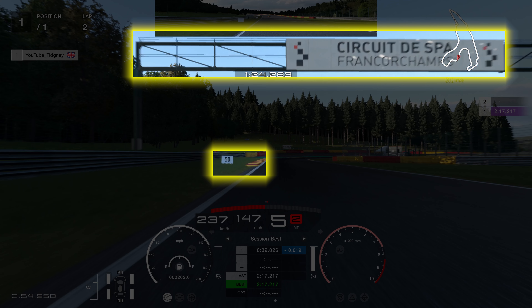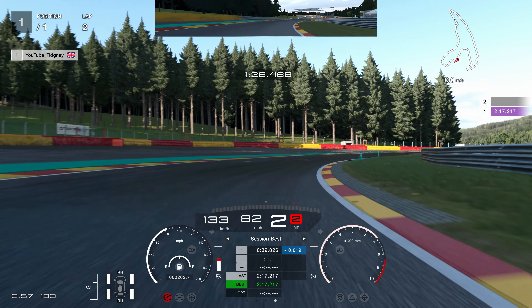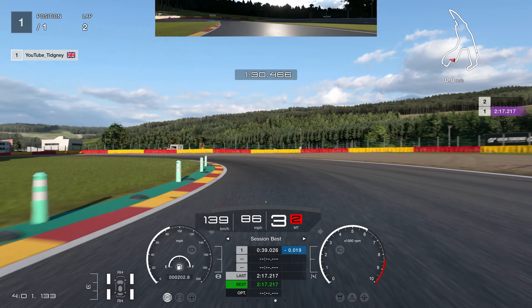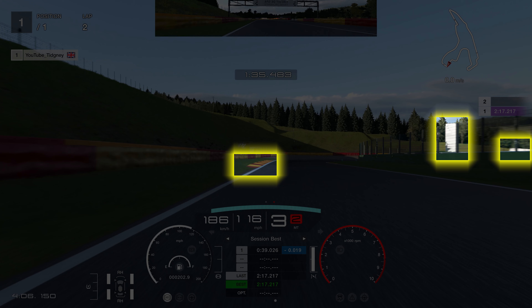As we head towards the long chicane, you can use the gantry or the start of the kerb. I'm actually braking in between those — as the gantry disappears off my screen is when I'm braking, but it's before the start of the kerb. As I come into here I turn in towards the kerb and release the brakes. I want to accelerate quite early and stay to the right, short shifting as I go to the left. Let the car roll, and when I know I can make the exit I fully hit the accelerator and go through the corner.